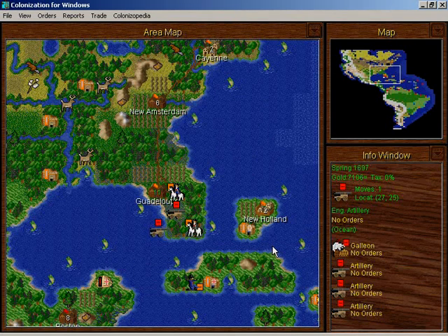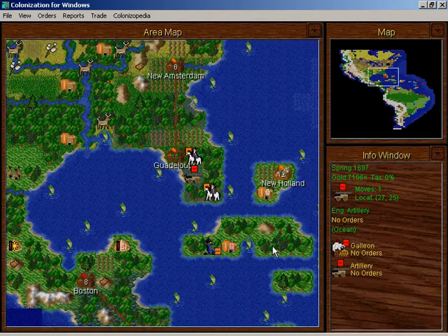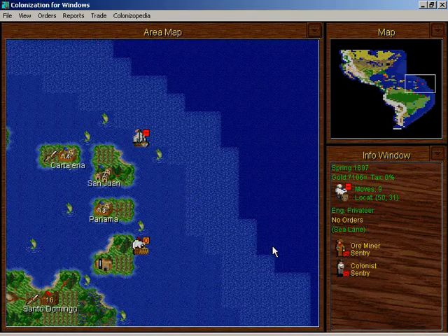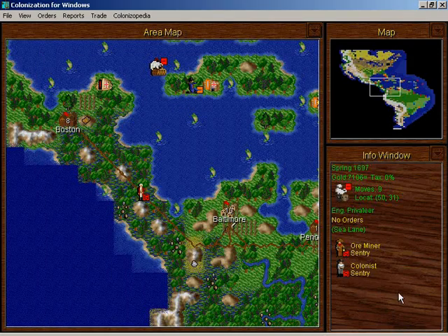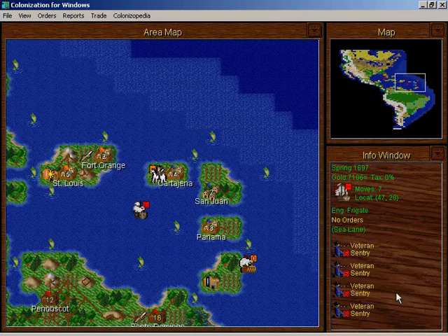I couldn't use that forest square anyway — it's occupied by Dutchmen. That's a lot of artillery. I have an ore miner and a colonist. Where do I need an ore miner? I still don't have an ore miner in Boston. Alright, go to Boston. Took us long enough to get an ore miner.